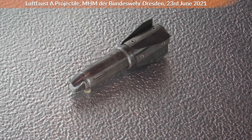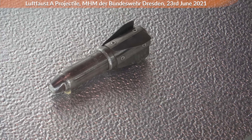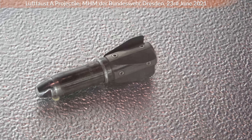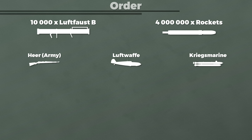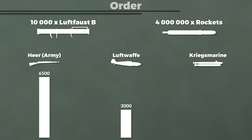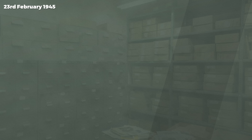Note that although both Luftfaust versions used projectiles from the Luftwaffe, the rockets of the Luftfaust A and B were quite different. In November 1944, the order for 10,000 Luftfaust B with 4 million rockets was given. Several documents also mention the distribution numbers for each branch of the Wehrmacht: 6,500 Luftfaust and 2.6 million rockets for the army, 3,000 Luftfaust and 1.2 million rockets for the Luftwaffe, and 500 Luftfaust and 0.2 million rockets for the Kriegsmarine.